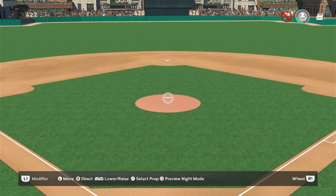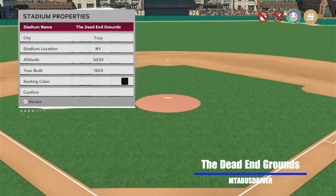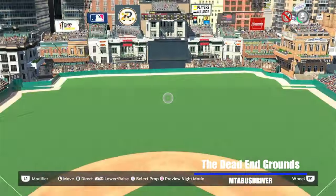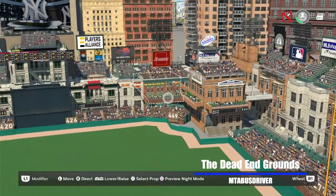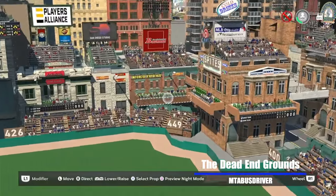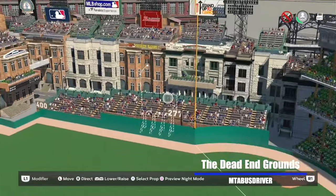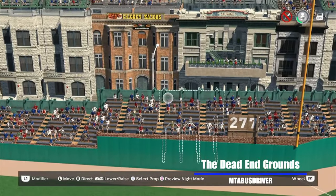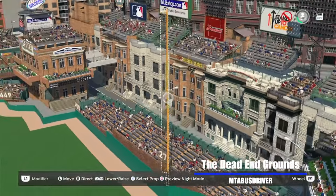We have another cool atmosphere stadium — this one from a familiar face. MTA Bus Driver gives us Dead Ed Grounds in Troy, New York, altitude of 5,233 feet, built in 1923. This is MTA Bus Driver's specialty — these little villages with stands lined up in different spots, jammed into corners. Look at this — super cool looking. He's got these little mini bleacher sections held in by signs. Great idea.